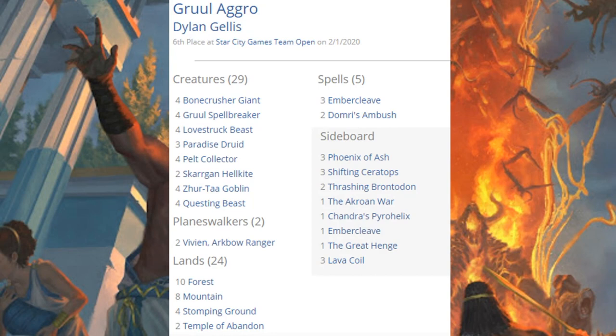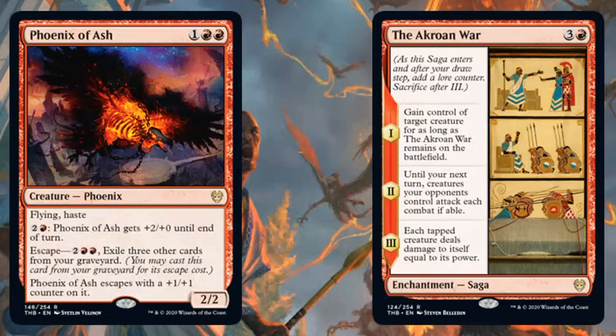Sixth place team was running Gruul Aggro, and if you think this is just the Mono Red Aggro deck with a little green splashed in, that's not really the case. Yes, there are similarities — three copies of Embercleave and four copies of Bonecrusher Giant — but look what you get from the green: Gruul Spellbreaker, Lovestruck Beast, Paradise Druid, Pelt Collector, even four copies of Questing Beast in the main, and two Vivien, Arkbow Rangers. This general build has already seen success in Standard last season. Theros Beyond Death brings Temple of Abandon, Phoenix of Ash in the sideboard, and The Akroan War.